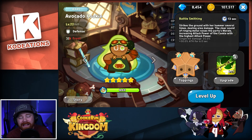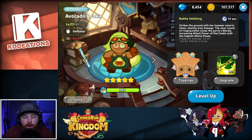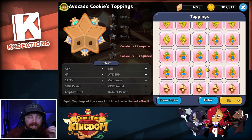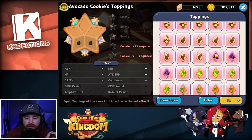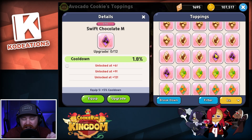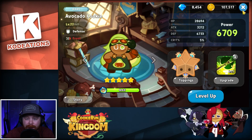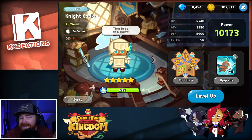In my personal opinion, does Avocado Cookie really fit the front line as a defense cookie? Not really. But some people could argue it's better than Night Cookie. If you do utilize Avocado Cookie, you'd probably want to run Swift Chocolate toppings for cooldown reduction so you can keep that attack power buff up as much as possible. You could also run damage resistance since she's on the front line taking a lot of hits — that wouldn't be a bad option either. Personally, I did not use Avocado very long in early game progression — I utilized Night Cookie instead.